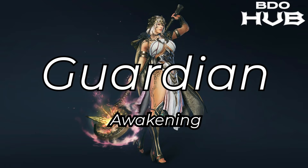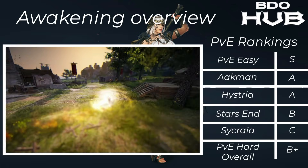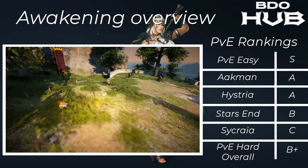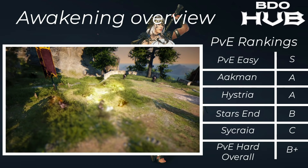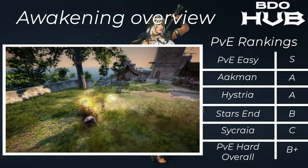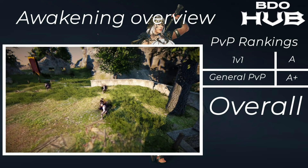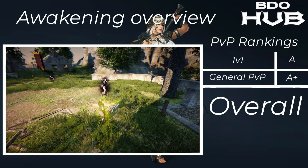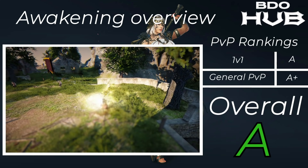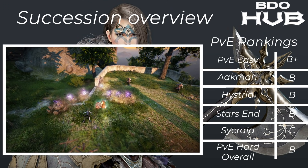The Awakened Guardian. PvE easy S — this class has got more AoE than just AoE. Akman A, Hysteria A, Starzen B, Sycraia C, PvE hard average B+. For 1v1s an A, and in general group PvP an A+ — groups love these, they do sick AoE damage and are very tanky as well. Overall an A.